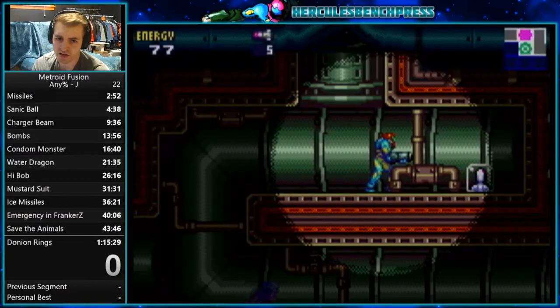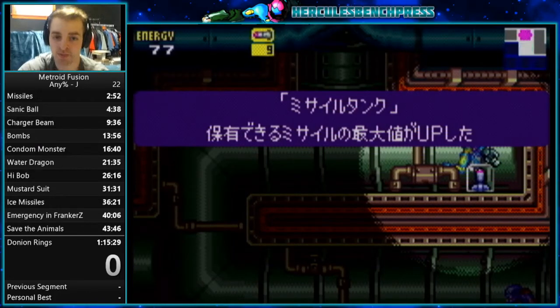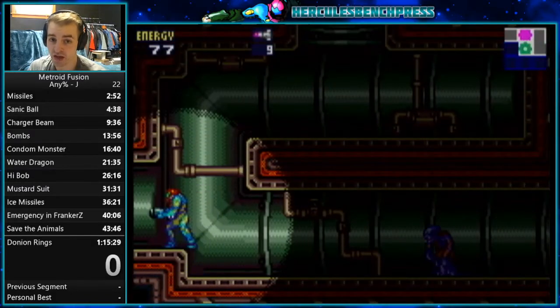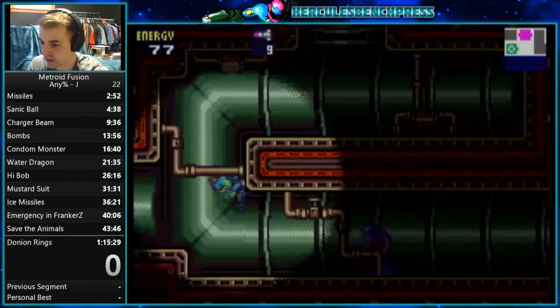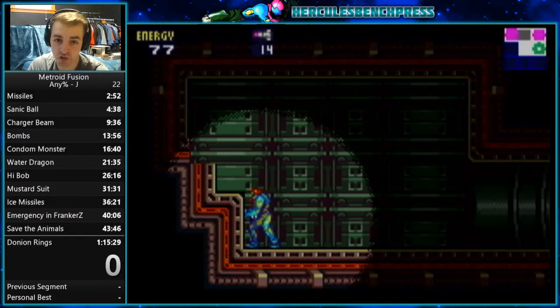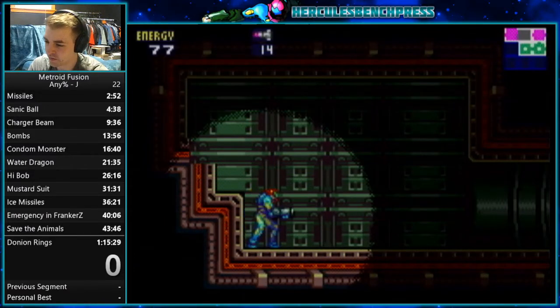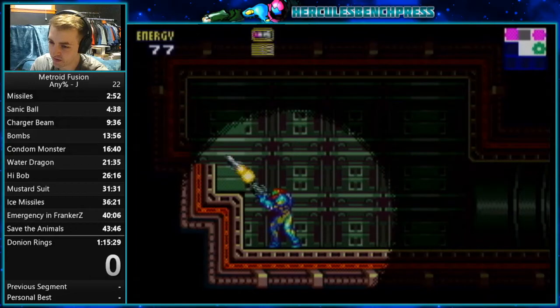Here's your first missile pack — very easy to miss this. If you're going for any percent, grab it. Every run for any percent will grab this missile pack as well as the second one coming up here in a second. The reason being is that each pack will give you five, so you'll have 20 missiles after the fact. Just run after you grab this first missile pack — run to the left, come here, and you'll find the next missile in this block hidden on the corner here, which you have to shoot to reveal.